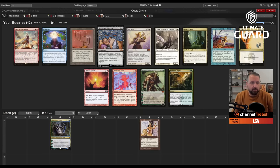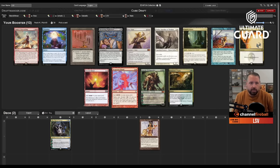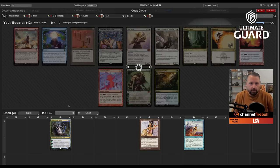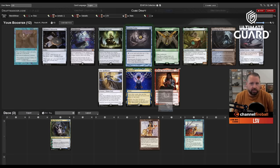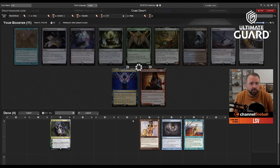No one usually wants Candelabra, and there are red rituals, but I'm taking Brain Freeze. I could have gone Force of Negation or Oko into Preordain, but Brain Freeze is really strong. This pack has Brainstorm and Gitaxian Probe alongside Creeping Tar Pit and Esika's Chariot. Probe is a little stronger — it's zero mana and lets you see the opponent's hand. I take the Probe. Passing Force of Negation is rough, but this LED-Brain Freeze start is really good.